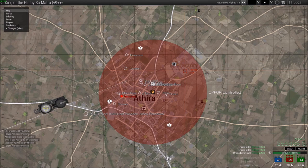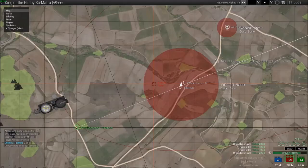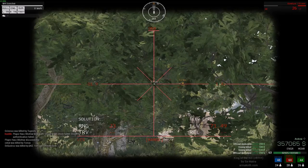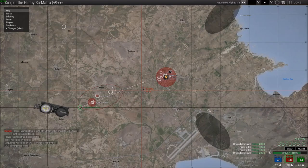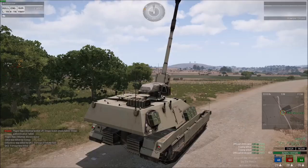Looks like we got some enemies over in this area. That's basically how you do it with the line of sight. Without the line of sight, without the artillery computer, it's going to be a bit trickier — you'll need either a lot of guesswork or you're going to have to figure out the math.